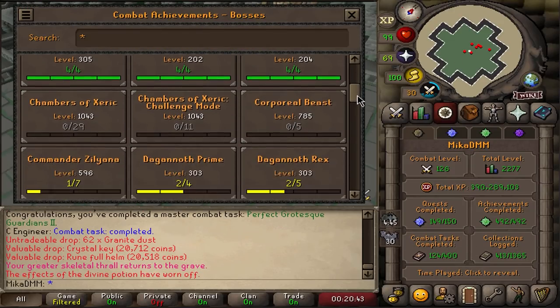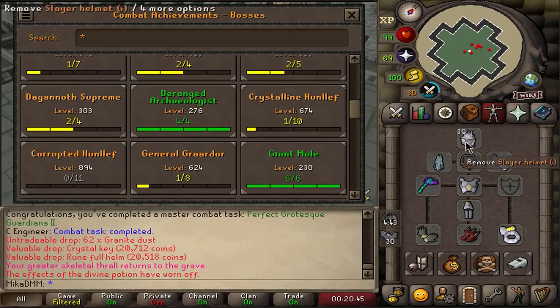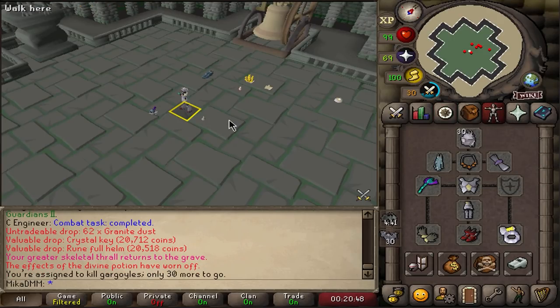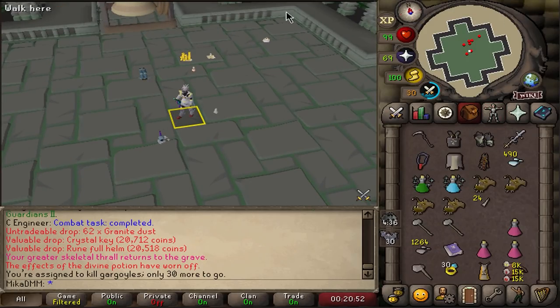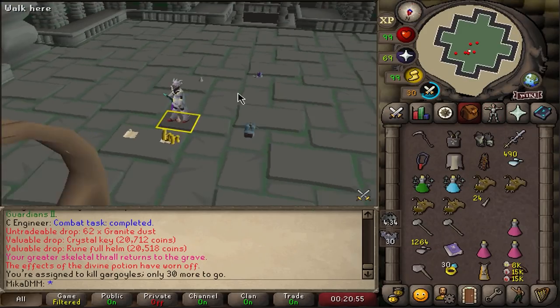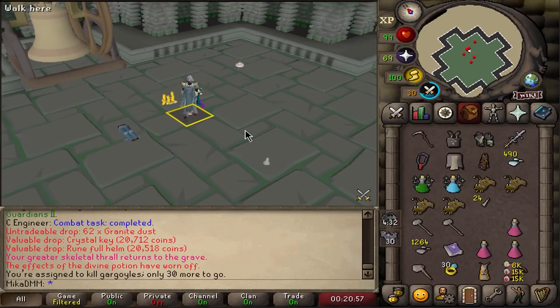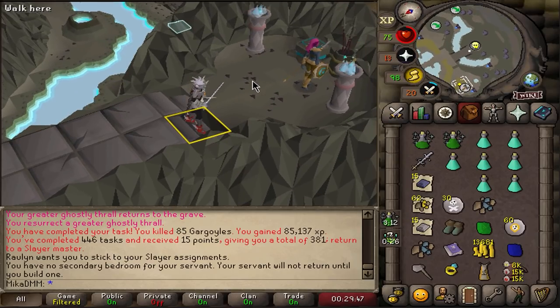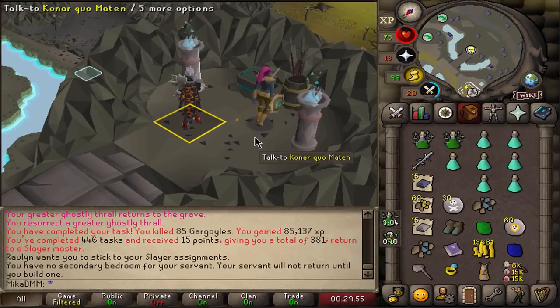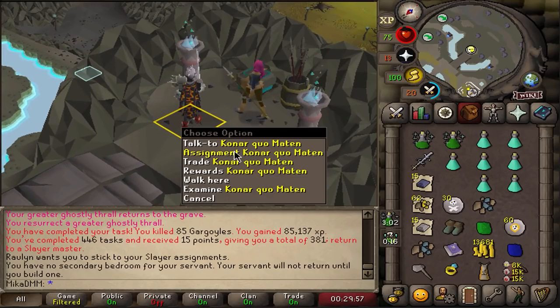Look how green this looks - this is wonderful. I'm going to go ahead and kill regular gargoyles to finish the task and loot everything on the floor. I'm going to take my next tasks from Konar until I get the Alchemical Hydra task, then move back to Duradel and continue Slayer there. We're basically just looking to get Slayer boss tasks to complete as many as possible.